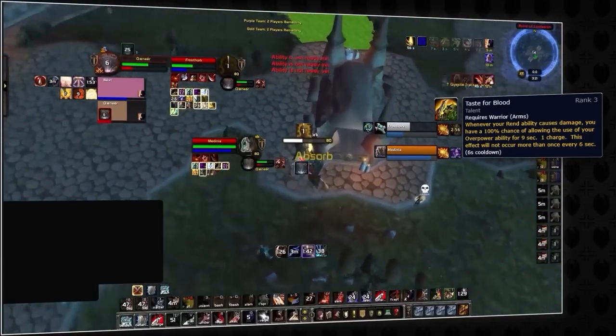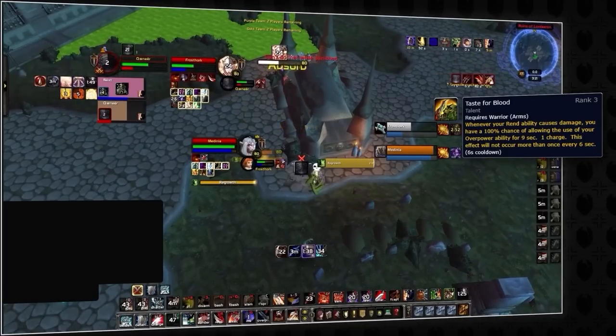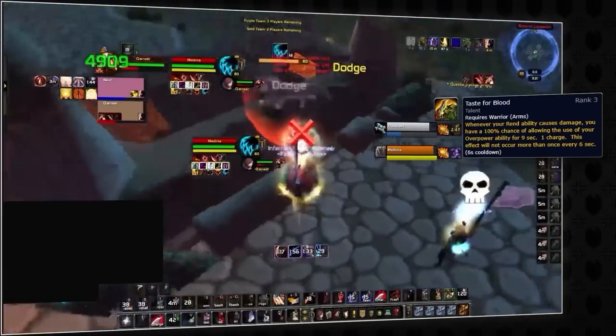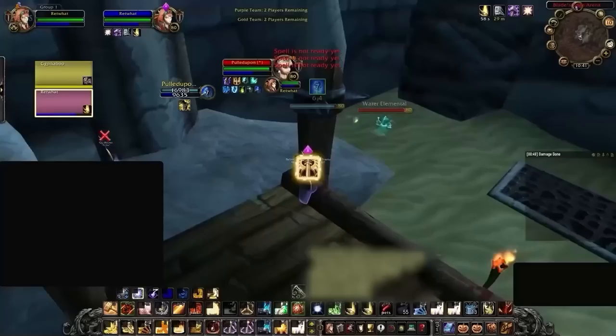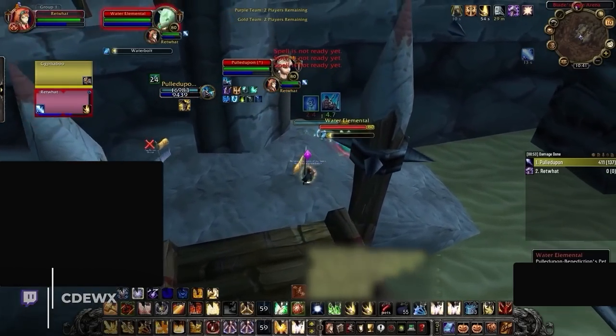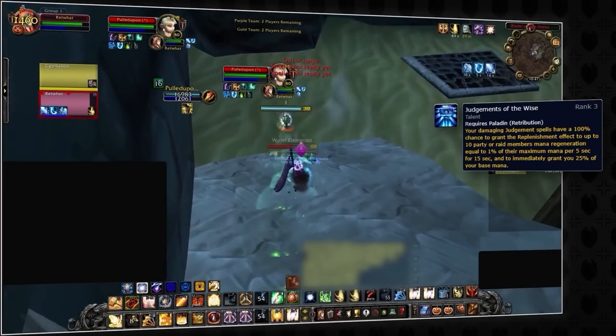The infamous taste for blood procs that get generated by rend ticks will just not happen if the rend gets fully absorbed. This means if you are playing a priest and you see a rend ticking on you or your partner, simply shielding them will deny a huge portion of the warrior's damage and utility, since it will mean less procs and therefore fewer uses of unrelenting assault. This type of interaction also matters for ret paladins, who have a significant part of their mana tied into judgments of the wise procs, which get activated every time judgment is used.